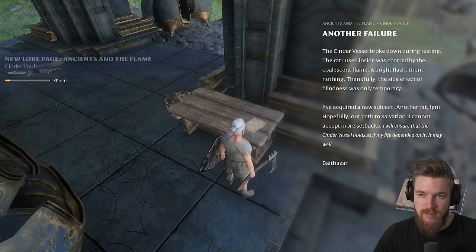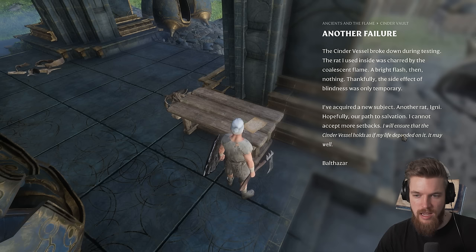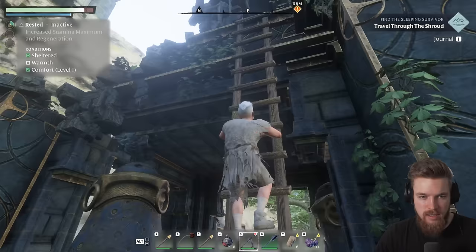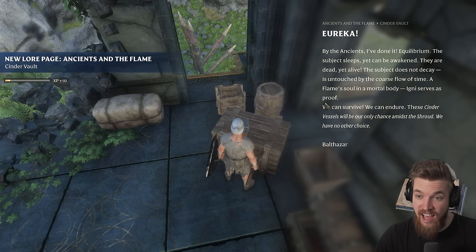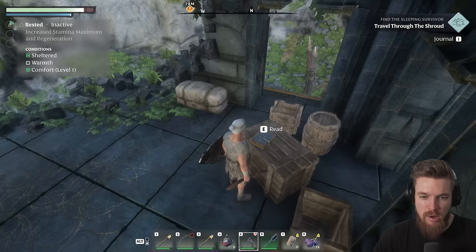The note continues: 'I've acquired a new subject — another rat, Igni. Hopefully our path to salvation. I cannot accept any more setbacks. I will ensure that the cinder vessel holds as if life depends on it. It may well.' So he's actually experimenting on all these cinder vessels. We go upstairs — more cloth and a treasure chest with explosives, and another book: 'By the ancients, I've done it. Equilibrium. The subject sleeps yet can be awakened. They are dead yet alive. The subject does not decay — a flame's soul in a mortal's body. Igni serves as proof. We can survive. The cinder vessels will be our only chance amidst the Shroud.' Signed Balthazar, the alchemist we read about earlier.